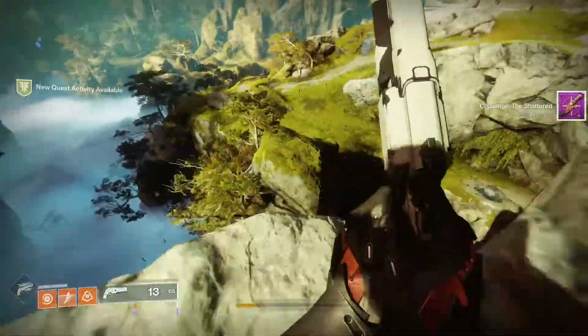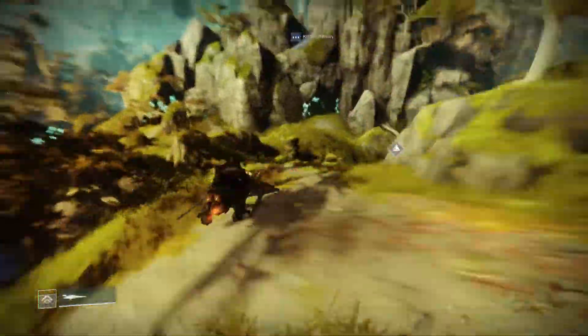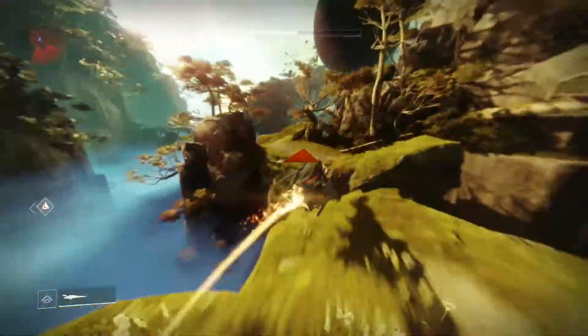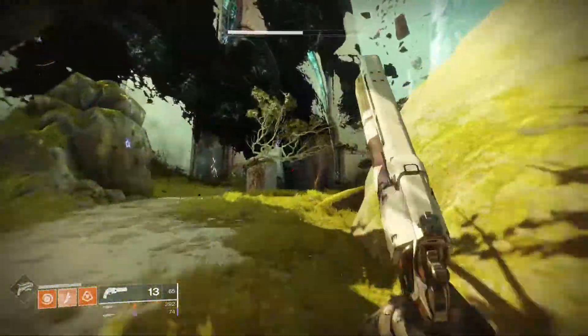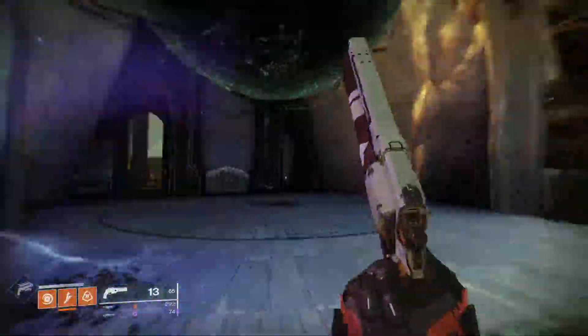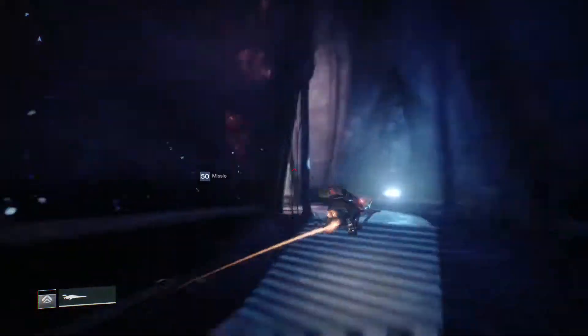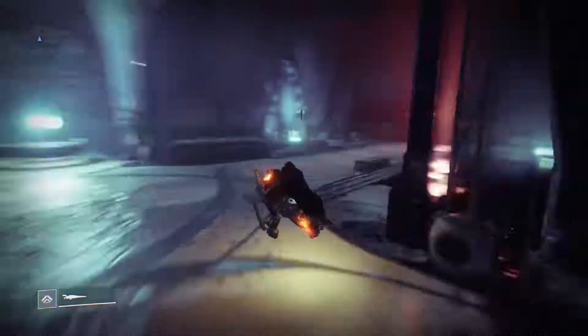Once you get all your bounties, just continue this way. We're going to go to where the Cathedral is in the distance. That's where the Taken Challenge is going to be — at the portal there that we have to jump through. I usually just take that way; if you have another way, go ahead and do that. Then jump on your Sparrow and just continue on.